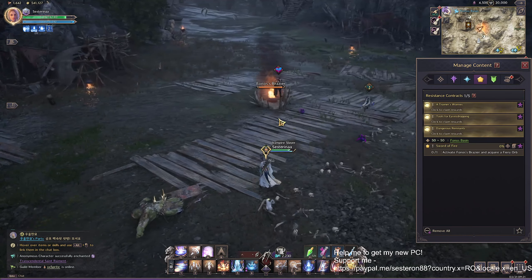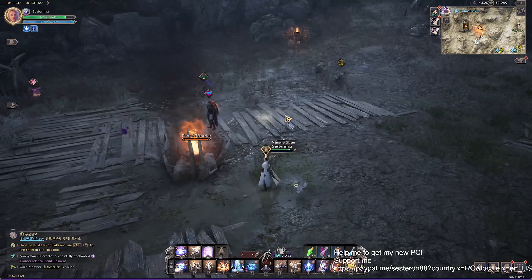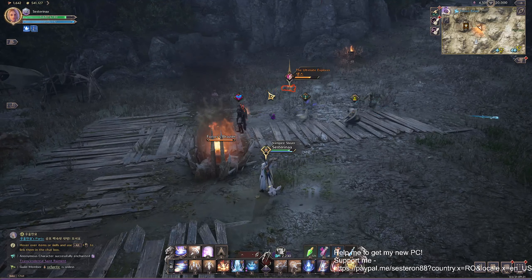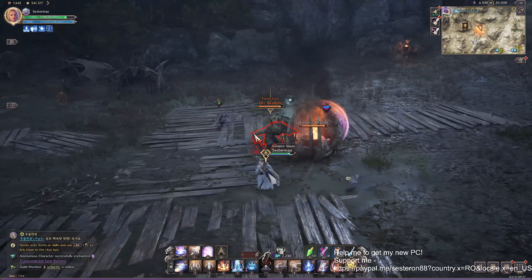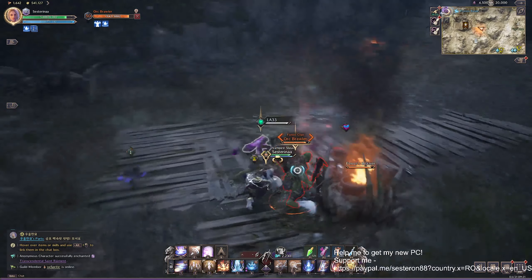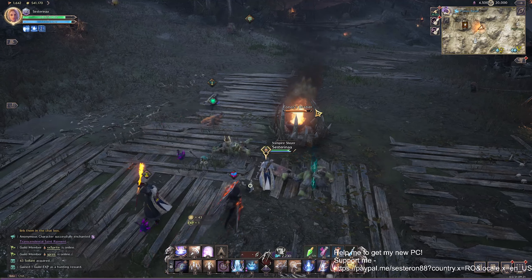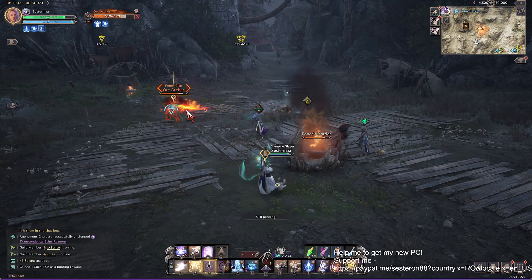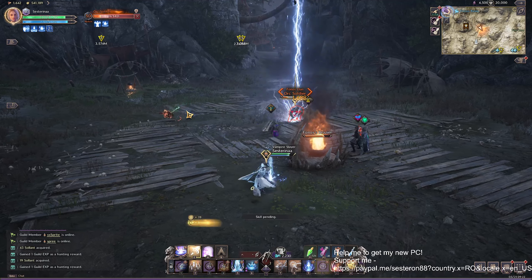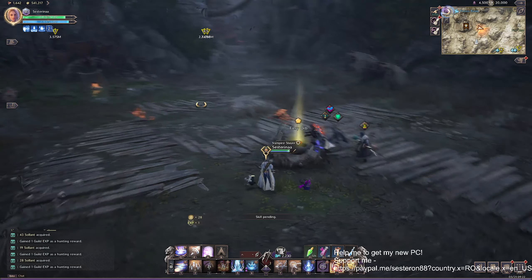The name is Phonos Brazier — you have to activate it. But someone already activated it, so you have to wait. If it's not activated, it shows with yellow on the head. Click on it and activate the fire. This is for aggro-ing monsters.